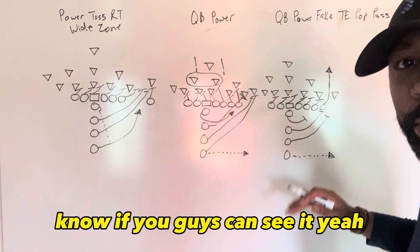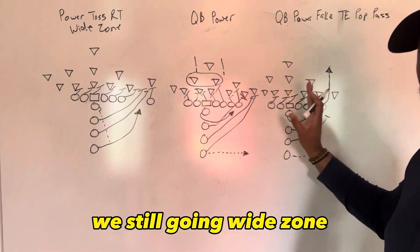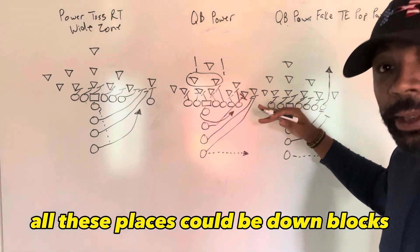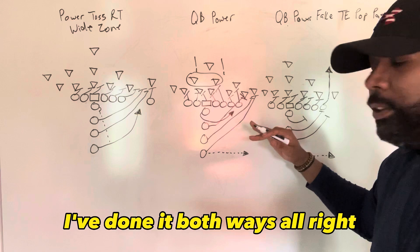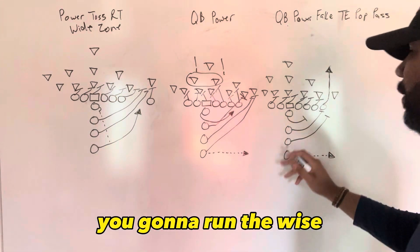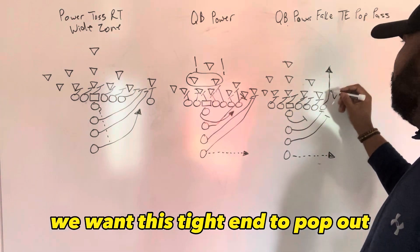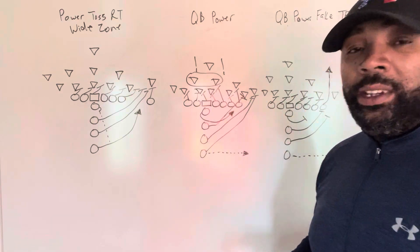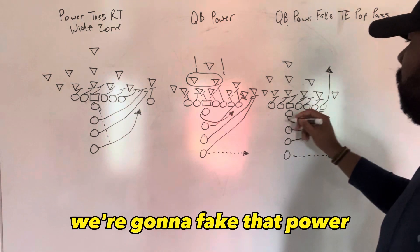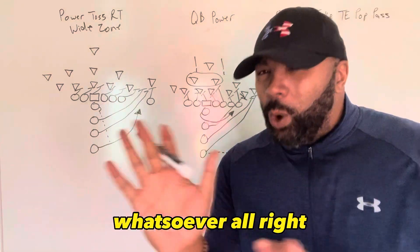The third play — we're going to fake that QB power again. We're still going wide zone, and this is why we do wide zone here. Now, you don't have to — all these plays could be down blocks, I've done it both ways. Let's say we go wide zone, down block, wide zone. We're going to run the wide zone, we're going to have that push motion again. The big difference is that we want the tight end to pop out — we're going to hit that tight end on the pop pass. He's going to be absolutely wide open. We're going to fake that power and hit that tight end on the pop pass. They will not see that coming.